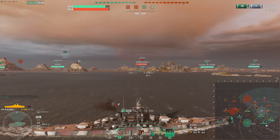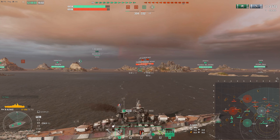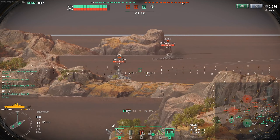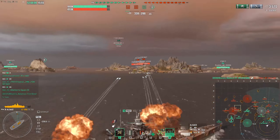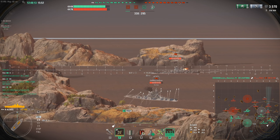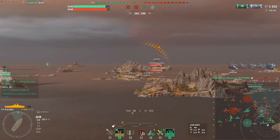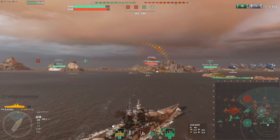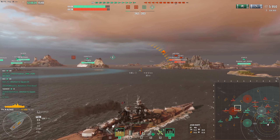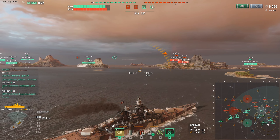The friendly Yukon out towards our right-hand side is taking a bit of what looks to be secondary fire, probably from this Alsace, and this Jean Bart is pushing in as well, so this is going to be quite an interesting push to deal with. The Alsace starts turning broadside and we get all 12 of our guns — 12 guns in 3 turrets, French specialty with the quad turrets. The salvo was alright, not great by any means, but damage is damage.